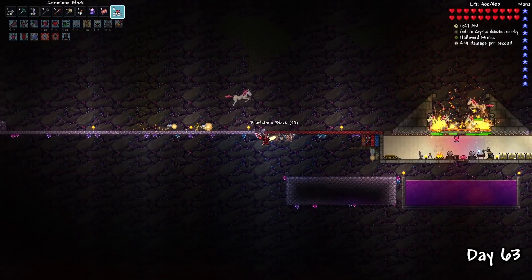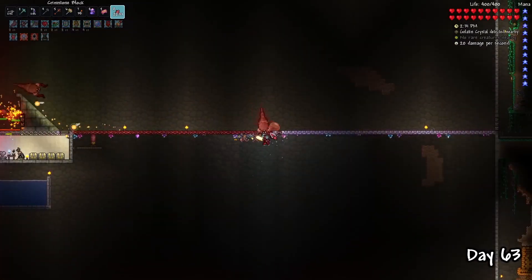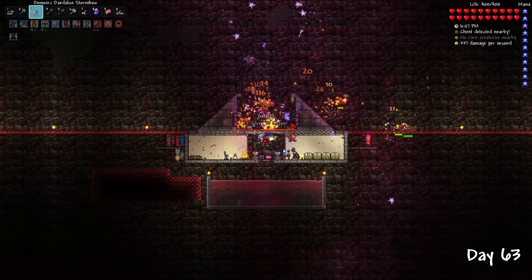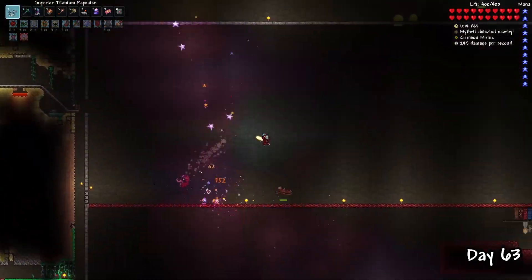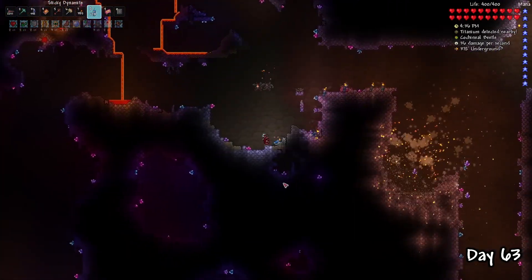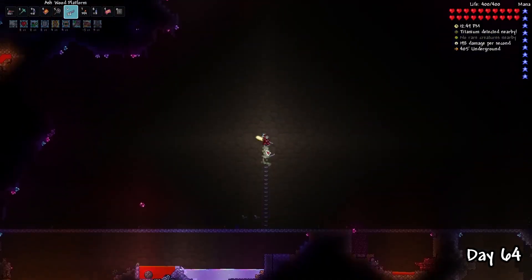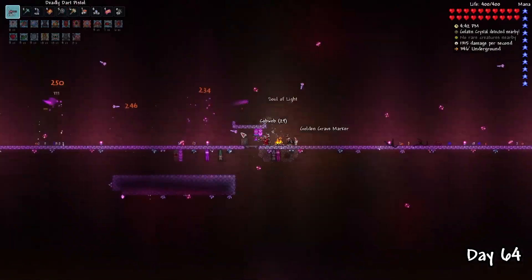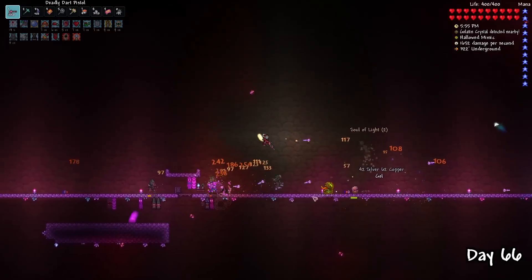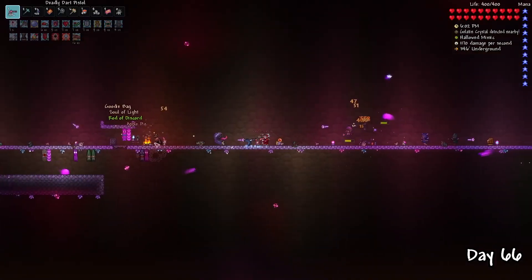I converted my artificial Hallow biome into a Crimson one on day 63 so I could safely farm souls of night and Crimson Mimics as well. With the OP dart pistol and crystal dart combo, I was ready to farm for the Rod of Discord. Since Illuminant enemies couldn't spawn in my original farm, I made a quick farm near the shimmer biome where I knew they were spawning. It took nearly 2 Terraria days — around 48 minutes in real time — until it finally dropped. The biome torches and gnome probably increased my luck a lot.